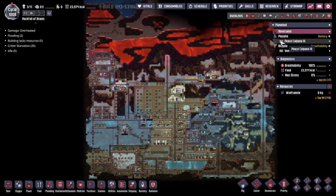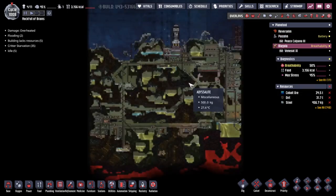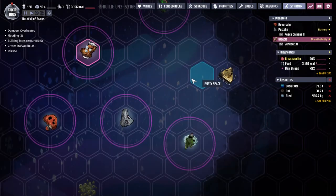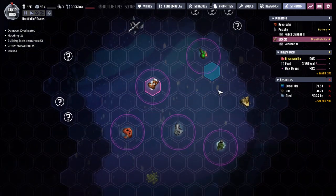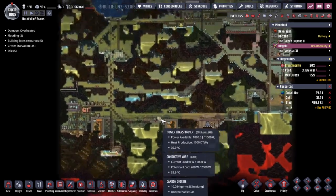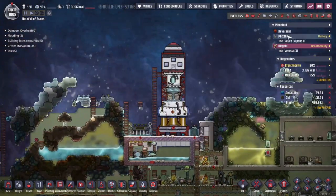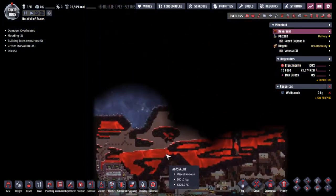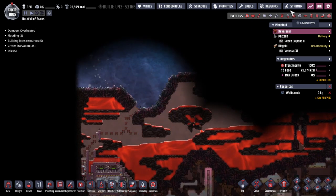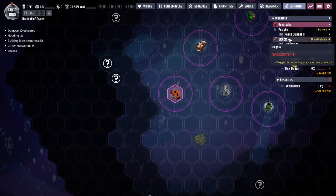Hey guys, welcome back to Oxygen Not Included. My name is Twitchy and we are in the rock full of brains - a bunch of asteroids out in the wilds of space. We've taken over three of them and the other two are in our sights. Today my main aim is to get Plank into the rocket up here, send him over to Reverslin, and throw a telescope somewhere up here so we can start scanning the area around us.